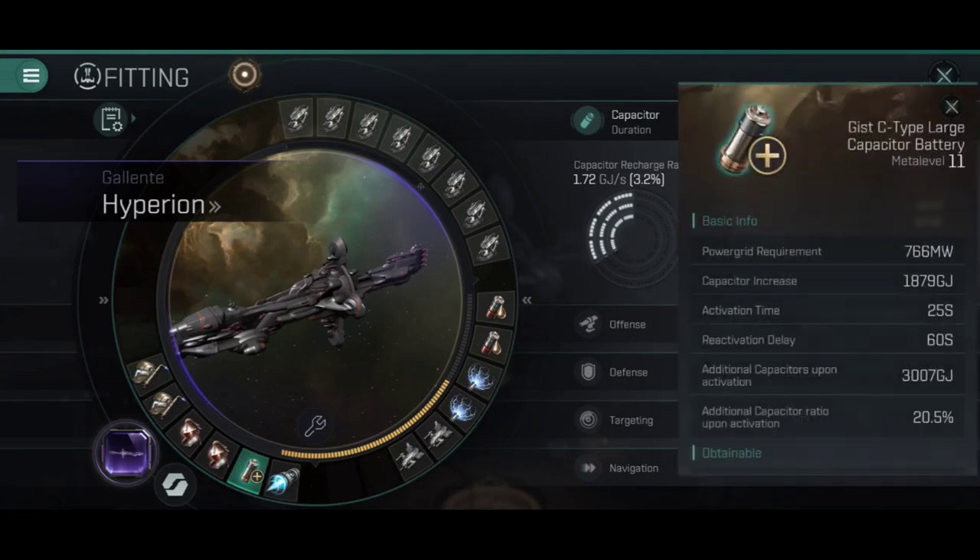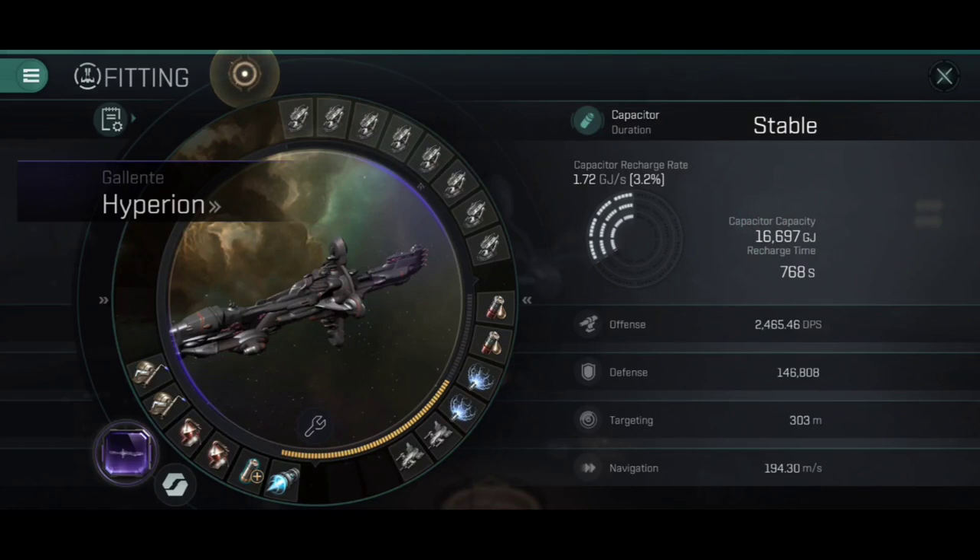The final low slot I've gone for is a C-Type Large Capacitor Battery. I tend to be a little bit over-cautious when it comes to capacitor on battleships — capacitor is life. Anything that takes me below cap stability in PvE I tend to get worried about, so I'd rather ensure I've got more than enough juice. As you'll see in the combat demonstration, this may very well be overkill, and it might be worth swapping that out for something like a Magnetic Field Stabiliser for a bit of extra DPS, or even a Tracking Computer for a bit of extra range and tracking on those snub-nosed railguns.